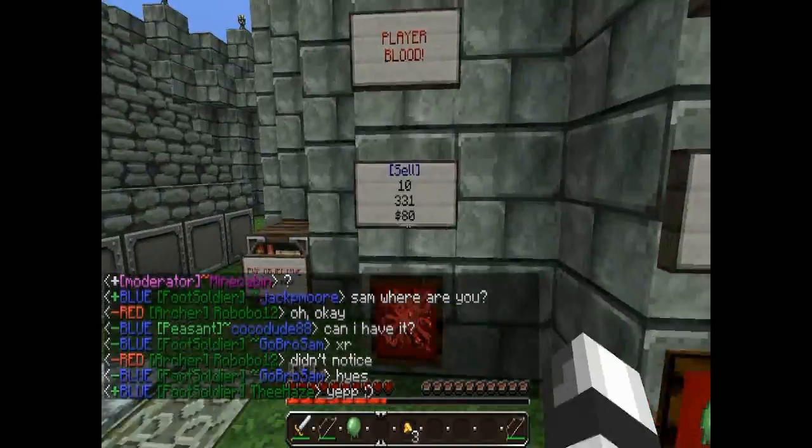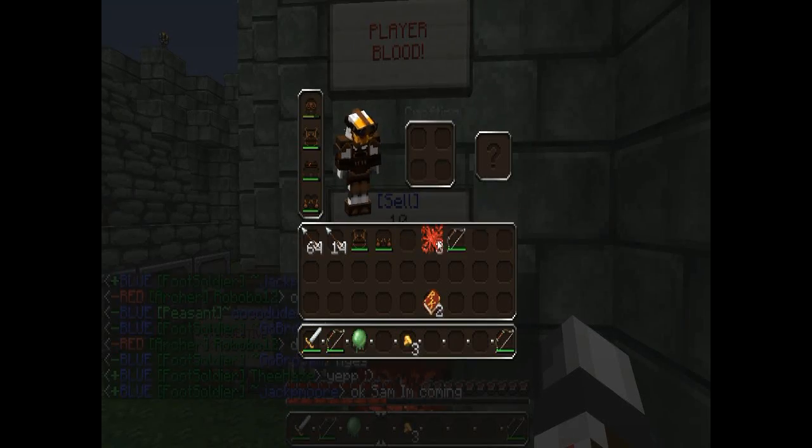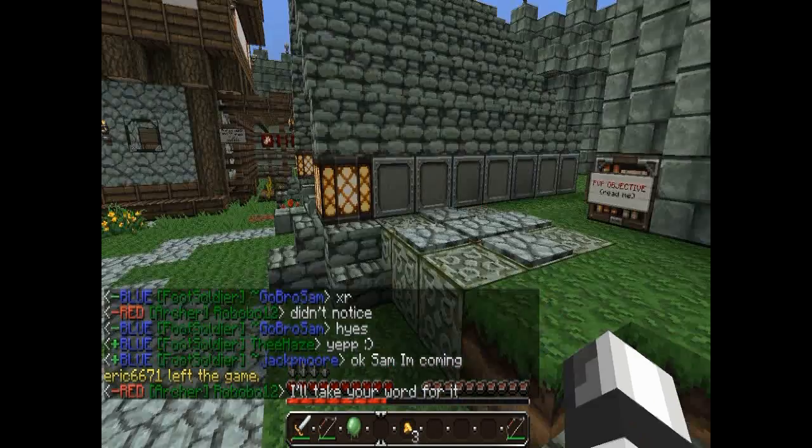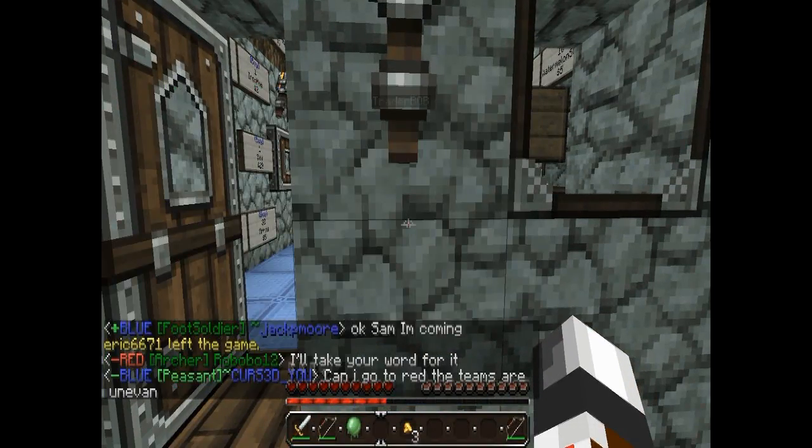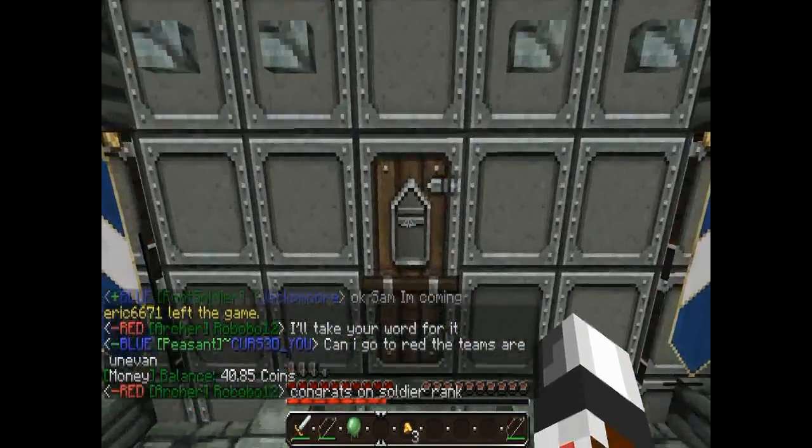There's also blood, which is redstone textured like that — players do drop blood when they're killed. There's a little shop over here. You type slash money to see how much money you have. I do not have a lot — I've already spent a lot of mine.